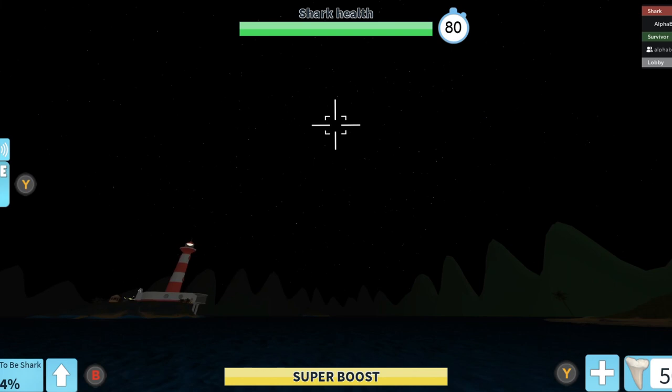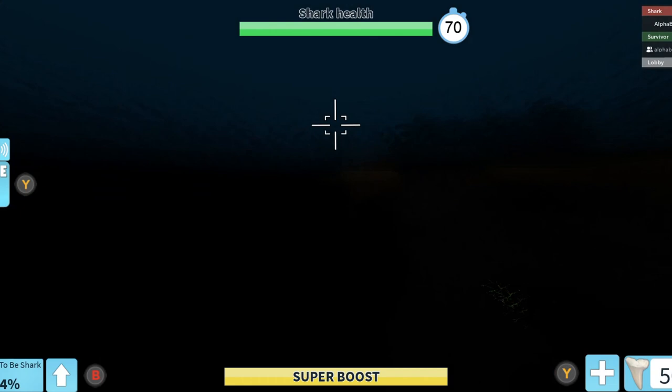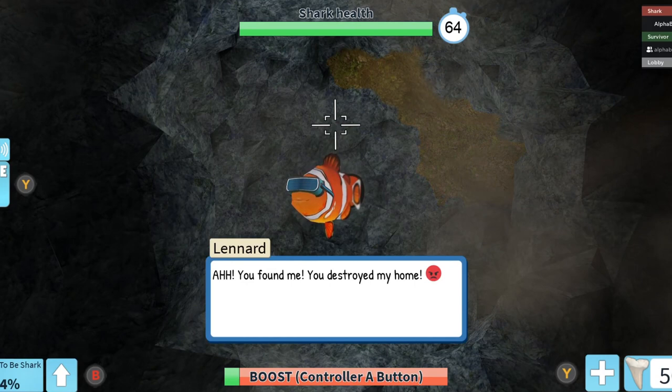There's the fourth one — I got the super boost! Once you get the super boost, you go to the lighthouse right here. You want to go underwater as the shark, and there's going to be a green light. You want to super boost at it — spacebar to super boost — and break that wall.